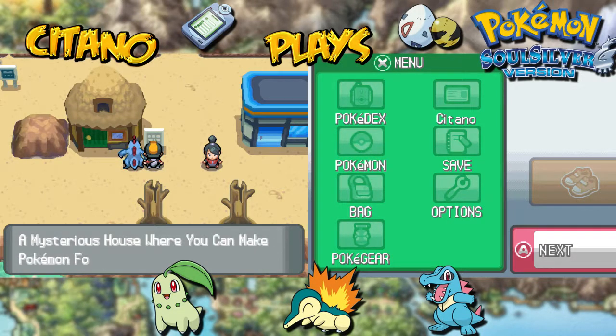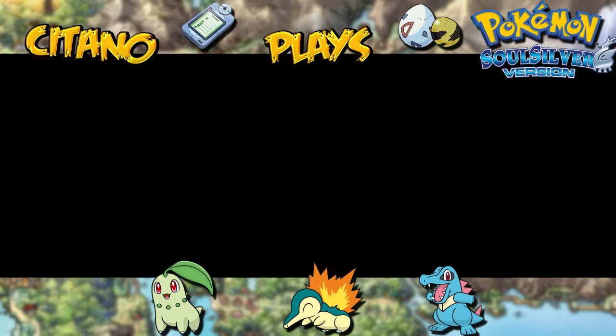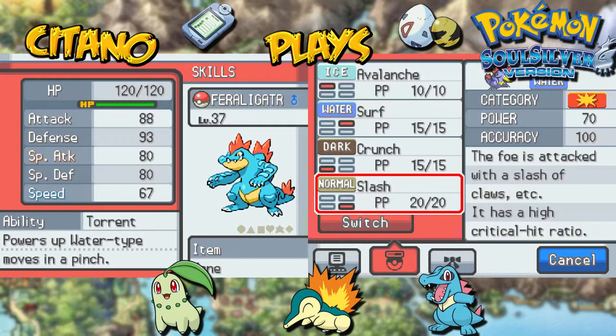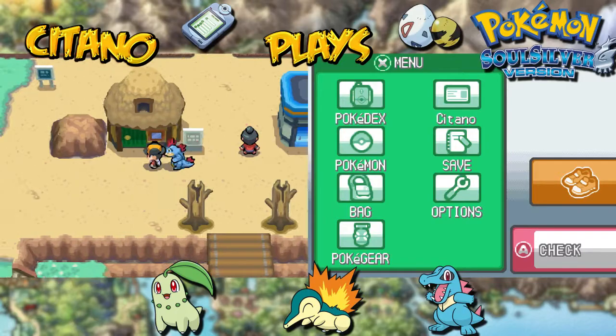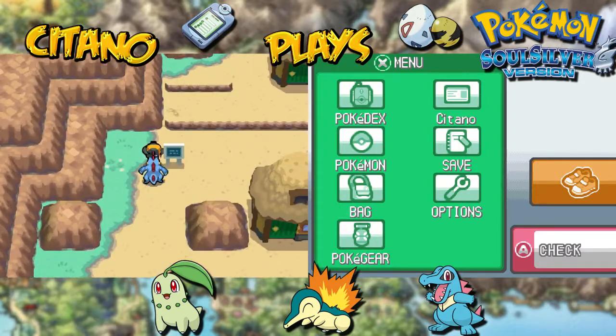I want to show you the Move Leader — the Move Tutor's house. In the Tutor's house, we can make Pokemon forget and remember moves. The reason I want to show you this is because Feraligatr has changed his moves a bit. He had the HM Cut before, but I've changed that into Slash. You can have the Move Tutor delete even HM moves, and then at level 37 my Feraligatr learned Slash.